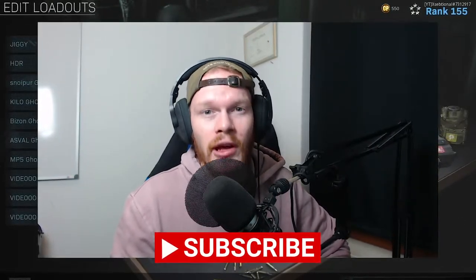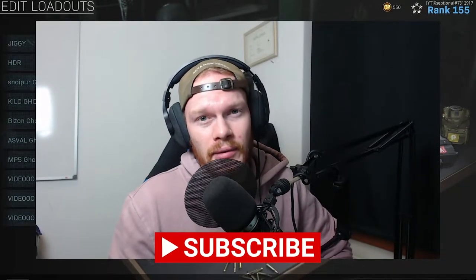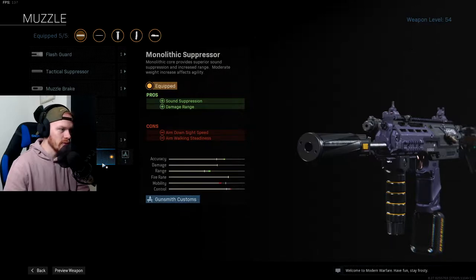Before we go into the class setup, if you enjoy this video leave a like — it will help me out a lot — and if you're new to the channel hit that subscribe button. Let's go into the class setup. The first attachment we are using is the Monolith Suppressor. You will get sound suppression, damage range, and extra bullet velocity.